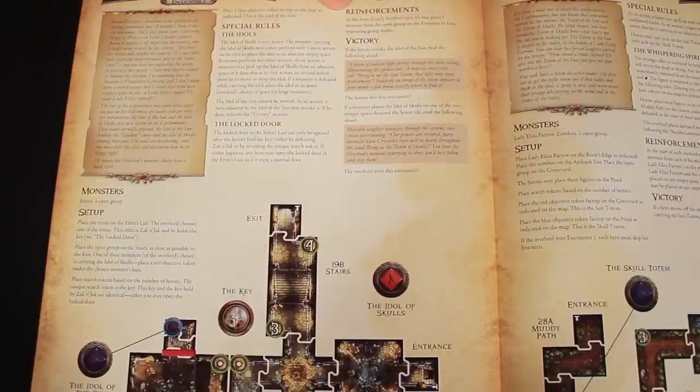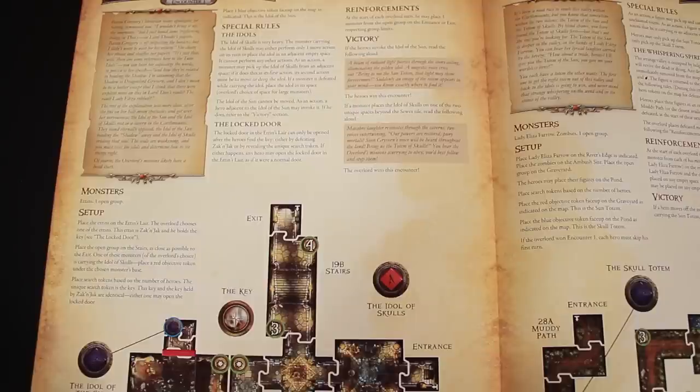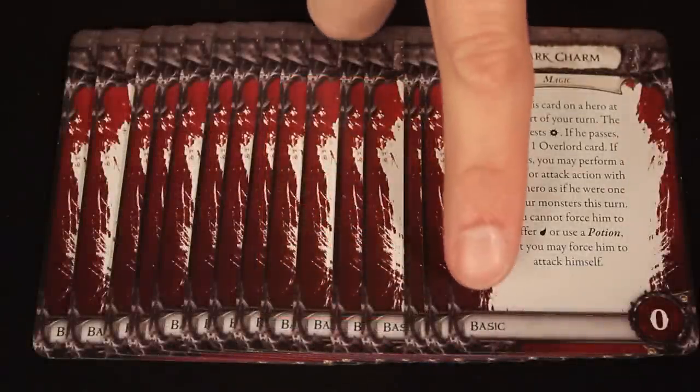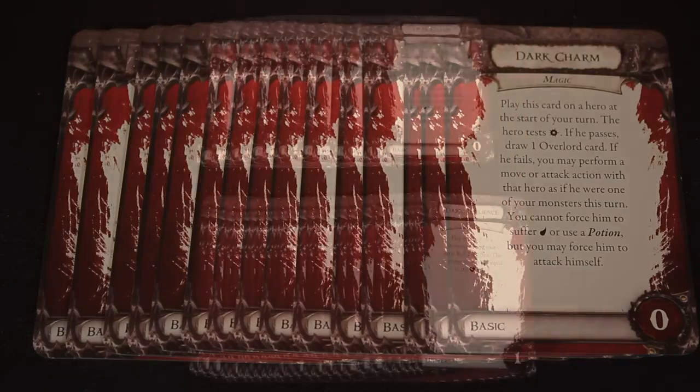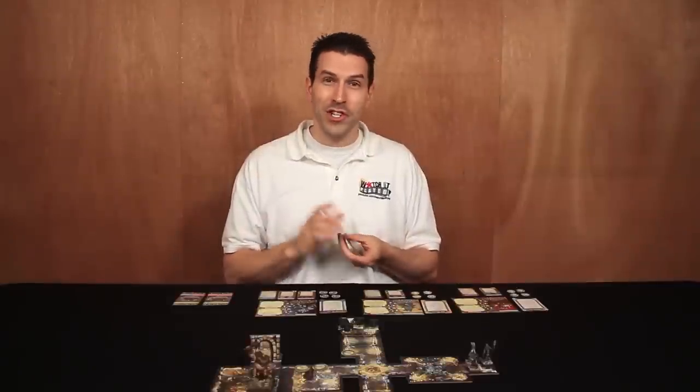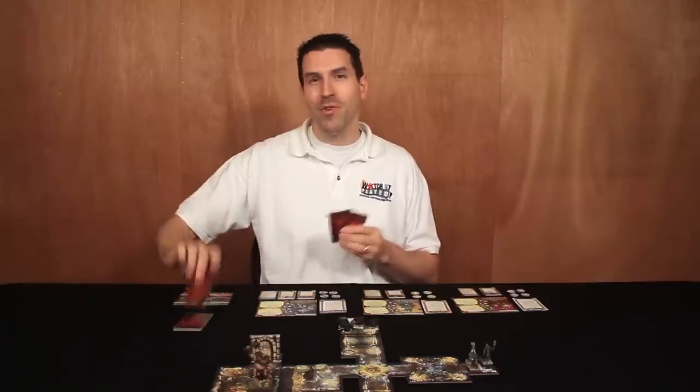Next, we have a series of rules specific to the quest, explaining things like how these idol tokens work and what the key is used for. There's also a section for reinforcements — this outlines how the overlord can bring more monsters into the dungeon — as well as the victory conditions, so you know when either the heroes or the overlord has won the game. But we'll look at these in a later episode. For now, let's finish the overlord's setup. These are the overlord cards. Fifteen of them are labeled as basic, right here in the bottom left-hand corner of the card. The rest of them have different labels and you can return those to the box — they're only used in campaign play so that as overlord you can customize your deck with more varied and dangerous effects. These overlord cards are then shuffled, and to create an opening hand, I will collect one card for each hero on the adventure, so a total of three.